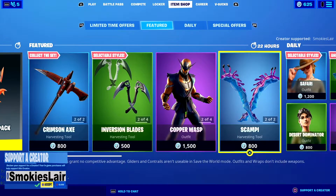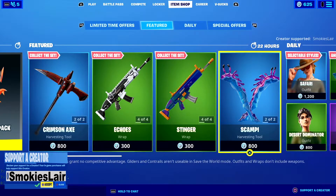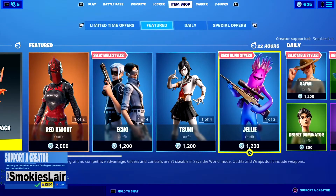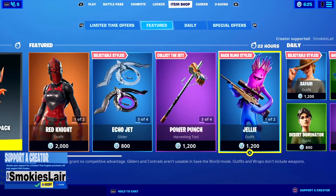Enter creator code Smokey's Lair in the Fortnite item shop before you purchase anything — just like it is in the upper right or lower left corner of your screen. Put that in there before you purchase anything to help our stream grow and support the channel. That also works in the Rocket League item shop and the Epic Games Store. Please don't forget — creator code Smokey's Lair.